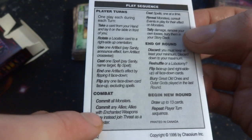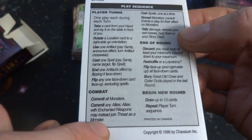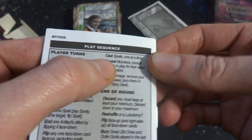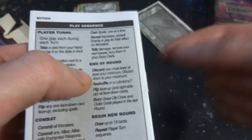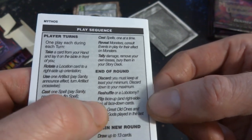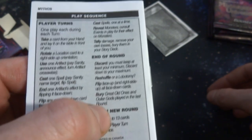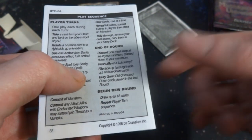Combat — commit all monsters, commit any allies. Allies with enchanted weapons may instead join threats as a monster. So you got enchantments, cast spells one at a time, reveal monsters, tally damage. End of round — you got a discard, keep it at your minimum, discard down to your maximum. A reshuffle, or a lobotomy. Got a flip face up and right side up for all face-down cards. Bury great old ones and outer gods played the last round. Printed in Canada. So these are from stories from the 1920s to 1930s.